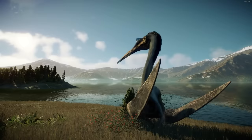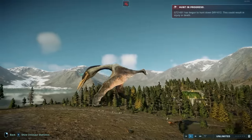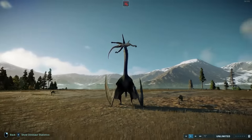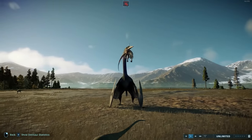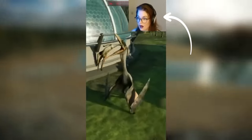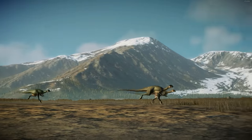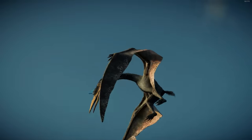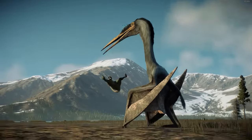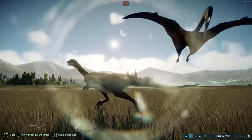Speaking of breaking necks, nobody does it better than the Quetzalcoatlus. It's so shocking and so spectacular — the way it grabs the Dryasaurus and effortlessly tears it off the face of the earth. I first saw this animation during a livestream and it absolutely blew my mind. The Dryasaurus becomes like a weightless puppet that the Quetzalcoatlus does with as whatever it pleases, and it really hammers home how strong and terrifying the Quetzalcoatlus is.